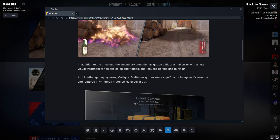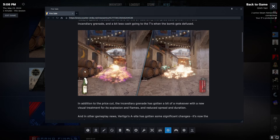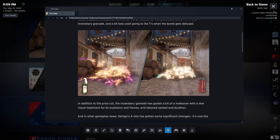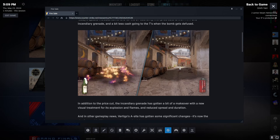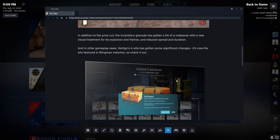In addition to the price cut, the Incendiary has gotten a makeover with a new visual treatment for its explosion of flames, and reduced spread and duration. The old one liked to sit up higher; the new one stays more low to the ground with the flames and obviously lasts a little bit less time and spreads less.